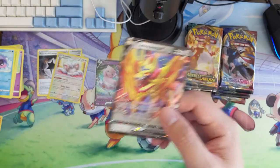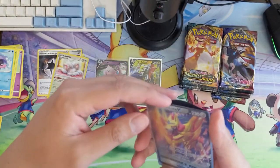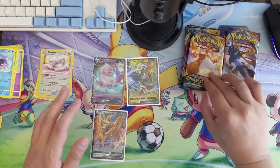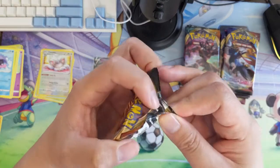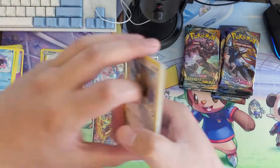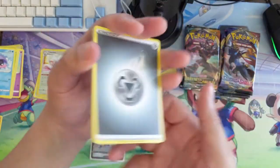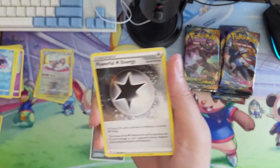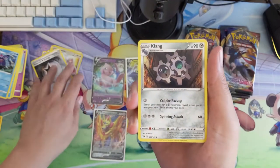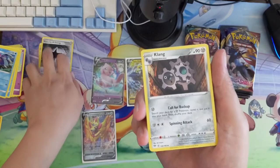Zamazenta! Now might be Zamazenta's time to shine. Centiskorch feels really strong and this could be a counter. ADPZ versus Centiskorch is interesting because ADPZ always has the opportunity to boss a Dedenne and something else for the win. But Centiskorch can one-shot Zacians without Metal — without Frying Pan — two energy, one shot. Really strong, so it's an interesting matchup.